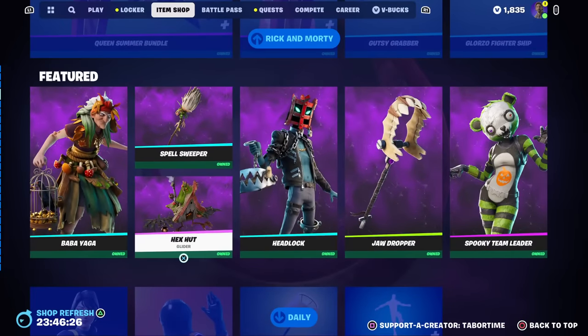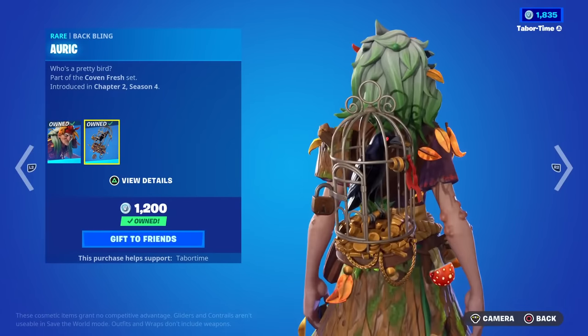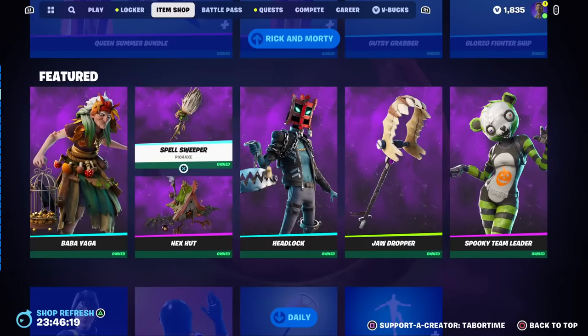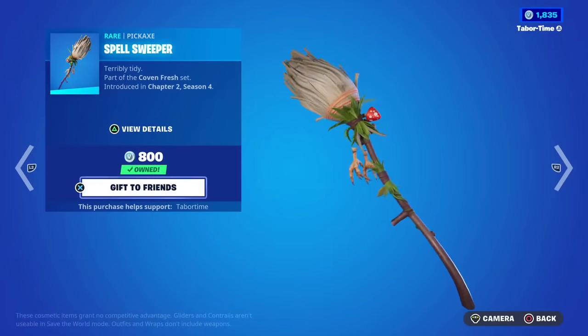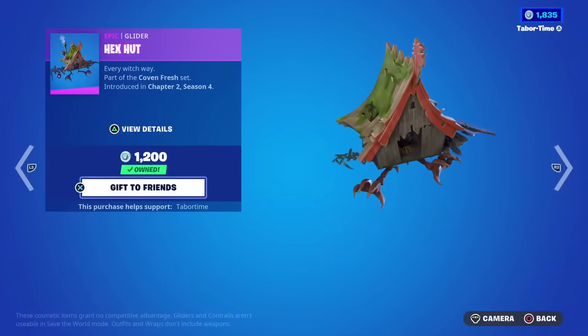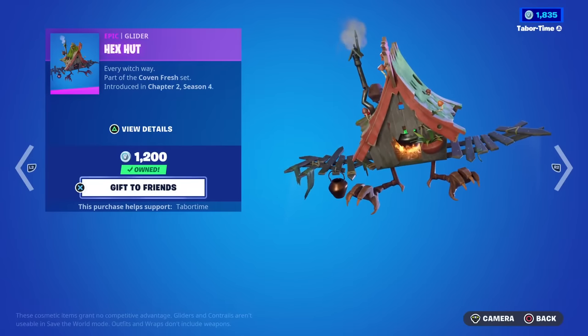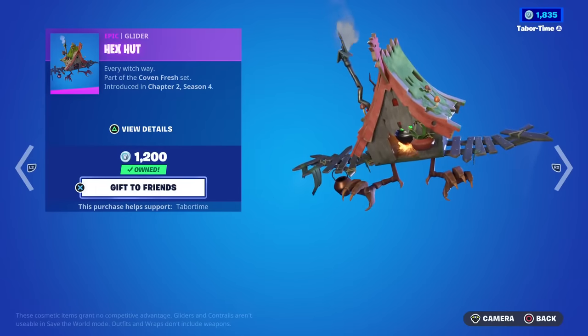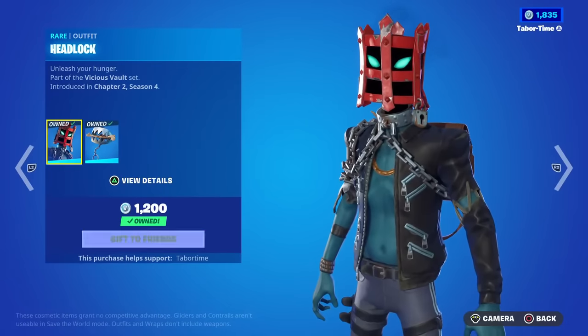We've also got some Fortnitemares skins. Baba Yaga makes a return — this is a great one with her crow-in-a-cage back bling. The accessories are phenomenal. Spell Sweeper you can use with a lot of different skins including the Hemlock skin. Hex Hut is very loud — it's got the wicked witch cackle and it's just amazing for Fortnitemares.